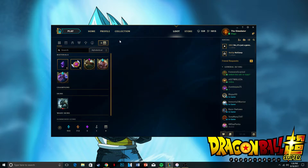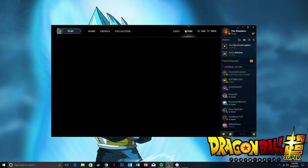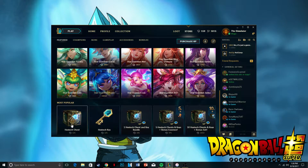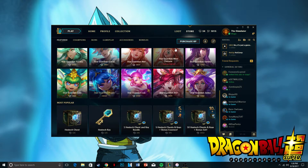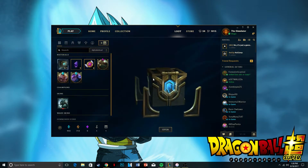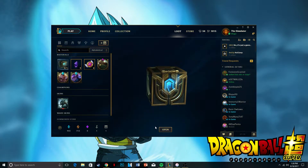Since I have no boxes I'm gonna have to get one. I have enough RP for one, so going to the store. Okay, yes. And go back to Loot — I hit that open button, see what we get.